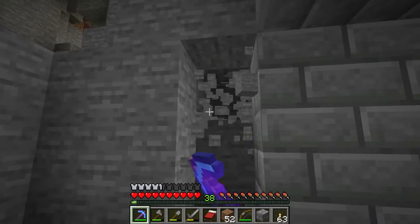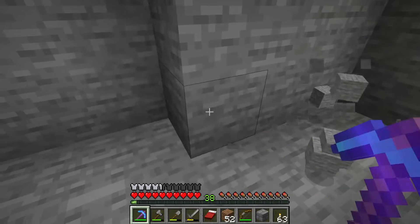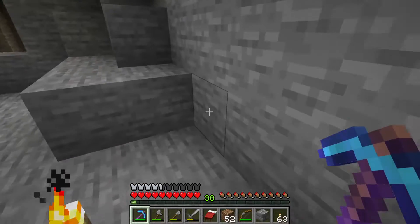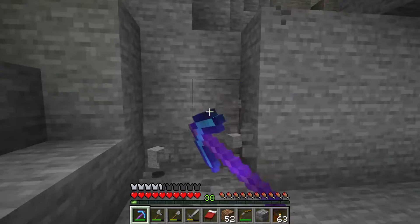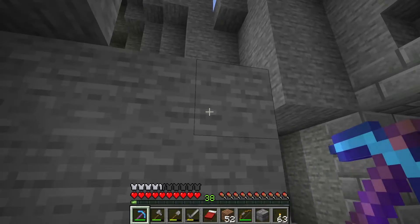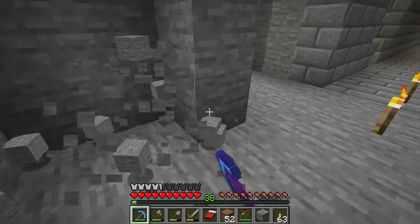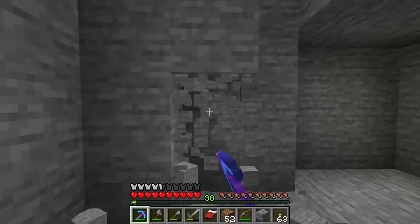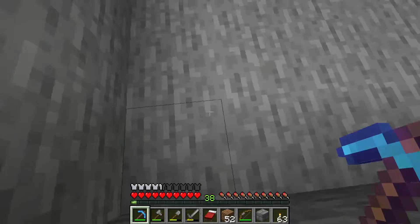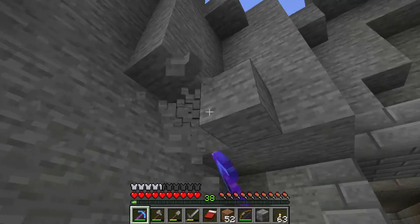We need three more blocks this way. I'm just thinking this through — I want to make sure I'm doing this the way I thought about it. And see, this is going so much faster now that I have this pick — thank you Witherbag again for the gift. So we need three more blocks back this way. Then here. Did I do this right? Yeah, that looks right — one, two, three, four, five, and six. It is four blocks high because it is a room.